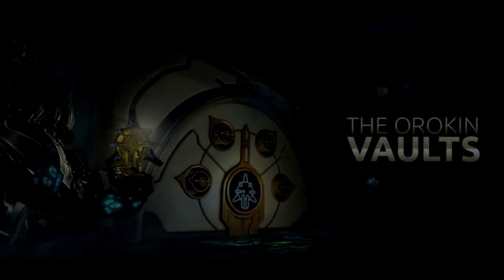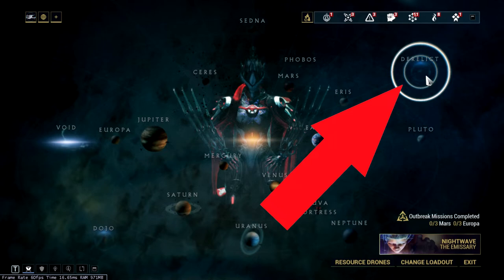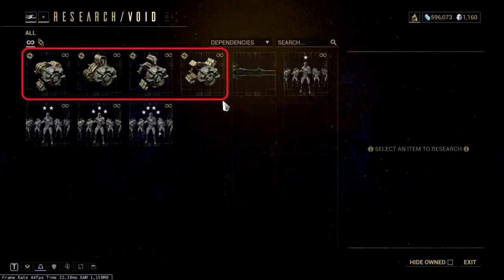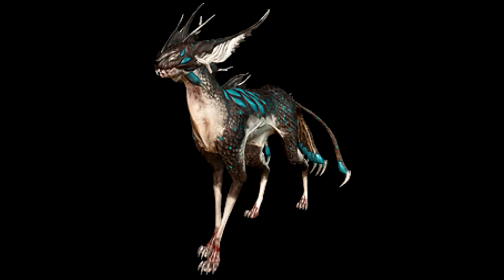Vault Runs: This refers to a rotating vault in the Derelict. For accessing the Derelict you need Derelict keys, whose blueprints can be bought in the market. For opening the vault itself you will need Dragon Keys. Dragon Key blueprints can be found in the Orokin Lab in the Dojo, so you should be in a clan. There are a total of 4 Dragon Keys, so the best way to do it is to look for vault runs in recruit chat and find a team with each of you having 1 Dragon Key equipped. Pay attention to the Dragon Key's negative effect on your Warframe and equip the correct Warframe for the occasion. While you are in the Derelict it would be a good idea to scan some Kavats at the same time too.